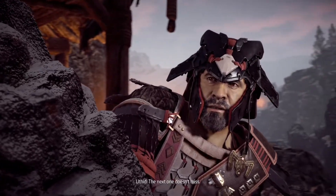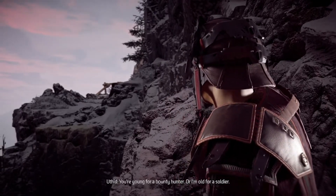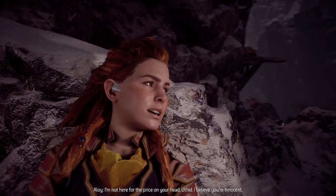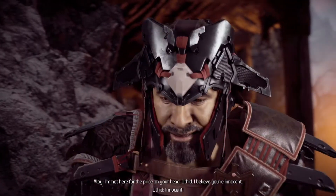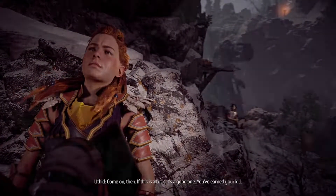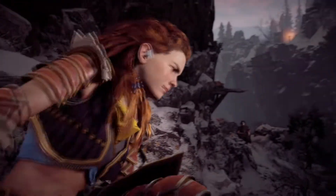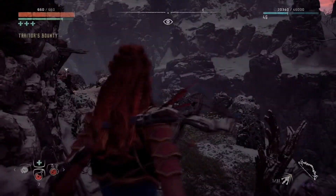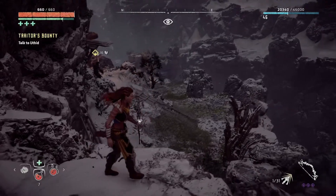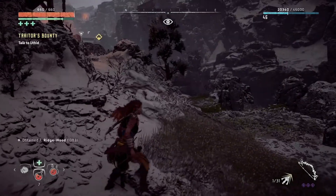The next one doesn't miss. Uthid? You're young for a bounty hunter. Or am I old for a soldier? I'm not here for the price on your head, Uthid. I believe you're innocent. Come on then — if this is a trick, it's a good one. You've earned your kill. What trick? I just said I think you're innocent, and he's like, you deserve to kill me. Wasn't much of a trick — I just said a word.